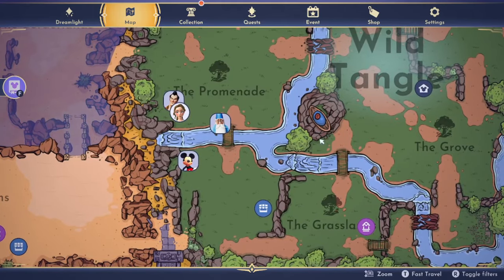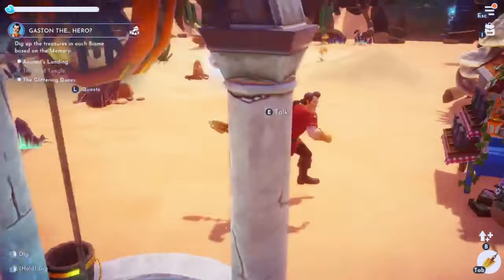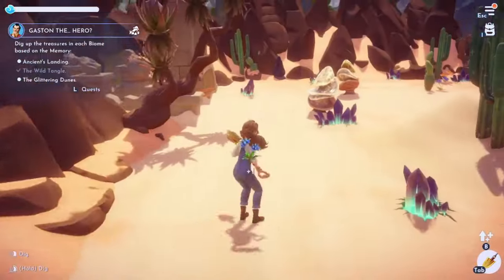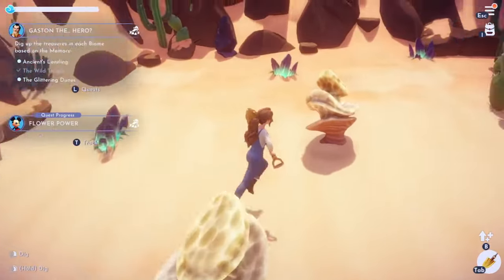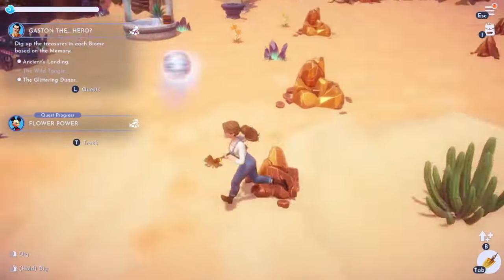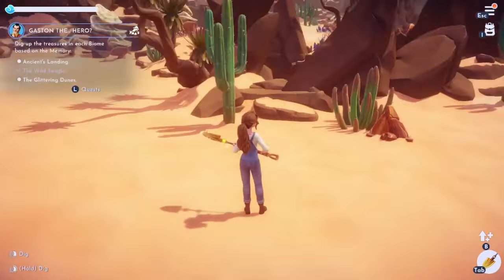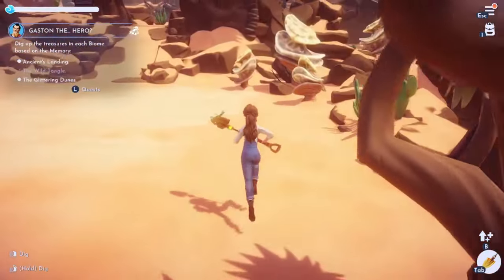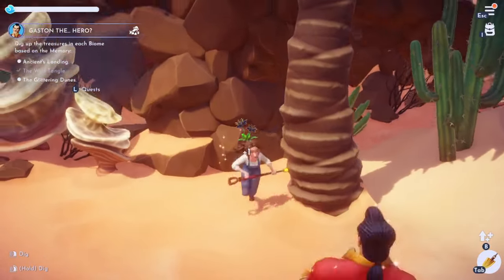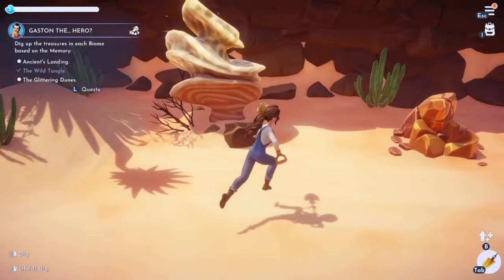Alright, nothing in the corners. Let's go to the plains and the Glittering Dunes to see if we can find what we were looking for for Gaston. We can get the blue glass flowers over here too. There's one! I'm looking specifically for dig spots though - that's literally what we're looking for for the quest. I don't see anything sparkling at me. Oh, there's another blue flower though - I'll grab that.